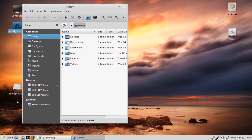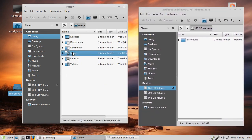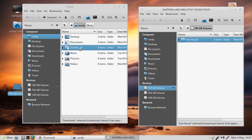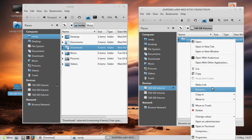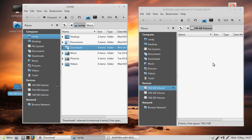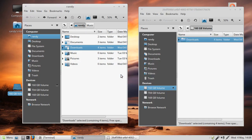Now double-click on the drive to open it. I can delete things, and now I can drag and drop the downloads folder over there - and there it is. The command line does it with two commands that fast. If you're used to the GUI, that's fine too - it does exactly the same thing.